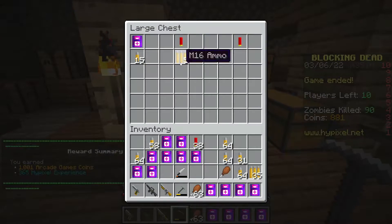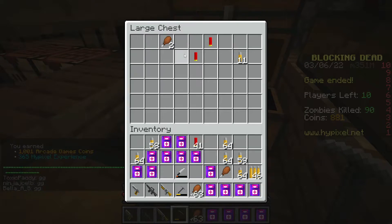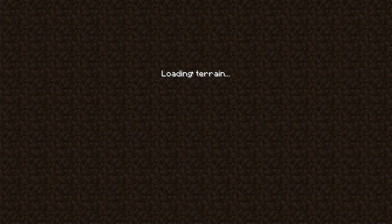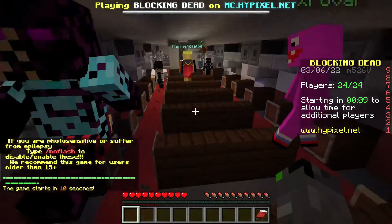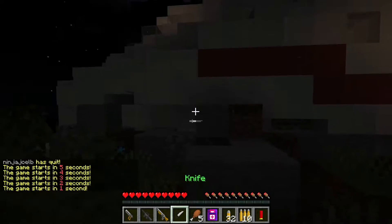We survived! And now we get to open up all the chests here and get a bunch of loot — I don't really know what we need this for because the game's over with. But we've got this pickaxe which is pretty cool. So there we go — we successfully survived the zombie apocalypse. I'm going to go into one more round for the episode. Let's see how we do this time.